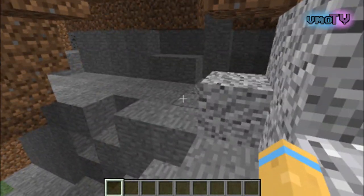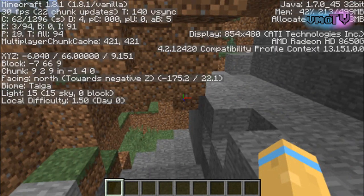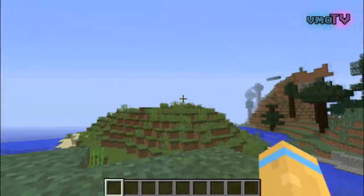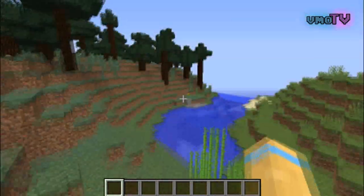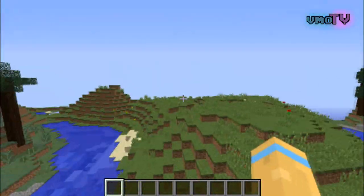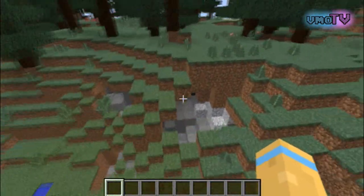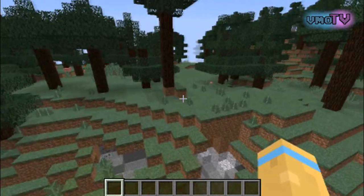If you guys do want to actually come here, the coordinates are negative 7, 66, and 9 — save those. If you guys actually want to come onto the server and build in the cave that I have in my single player world, this is where it is. It's really cool for me to see what it looks like before I actually did everything that I did. But yeah, regardless, 24/7 Minecraft survival server.